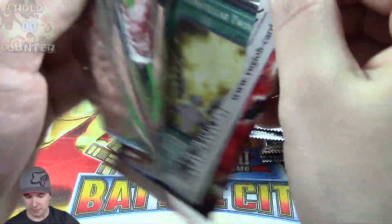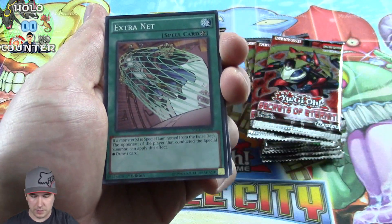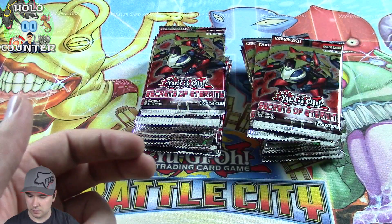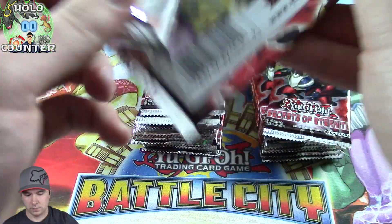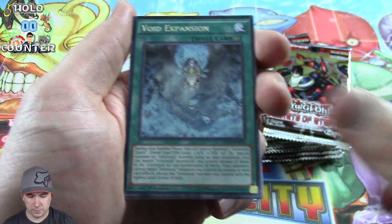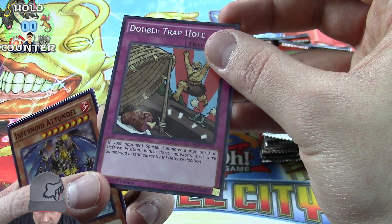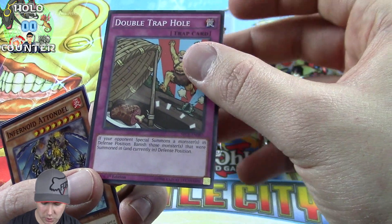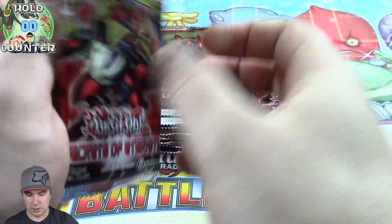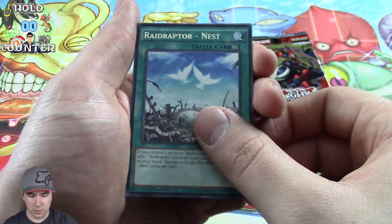Alright, let's see what we can pull today. I think this is going to end up being a good opening. Got a U-Way there, a Blaze Accelerator. There's another one of our rares — Double Trapple. If you're supposed to summon some monsters in Defense Position, banish both those monsters. I don't know exactly how well that would work, but there'll probably be a card down the road — you never know. You can see that common card being one of those cards going way up in price down the road.